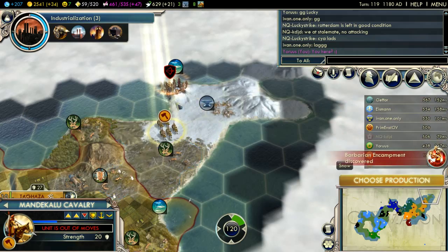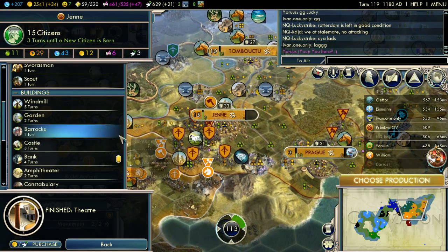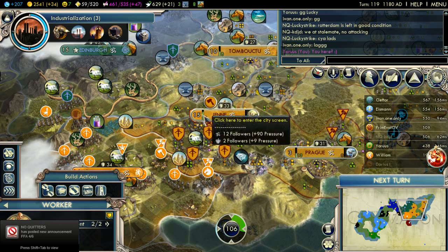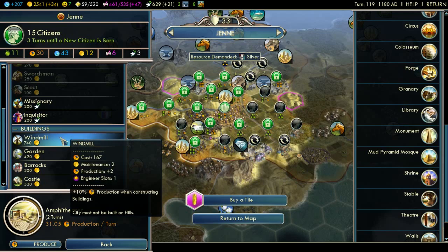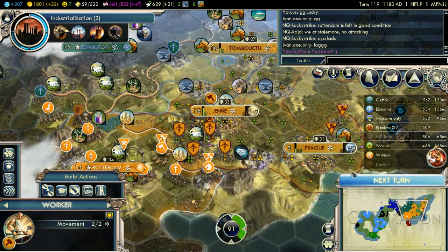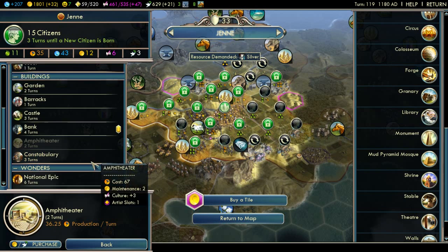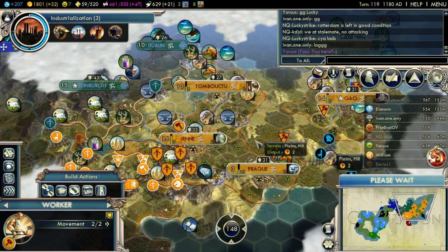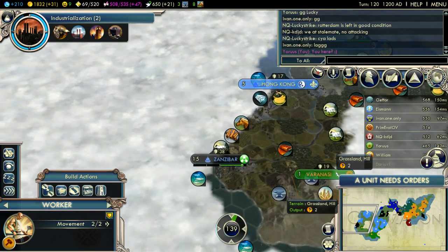Let's go see — maybe clear out this encampment. The feet are done. We could go for the Forbidden Palace or Oxford. Let's pick up an amphitheater — that's nice. How much is a windmill going to cost me? A fair amount. But it'll give us a nice production boost, especially if we're going to want to work on Big Ben there. Actually, I prefer the gardens. Zanzibar is in awe of us now — they are way over here.